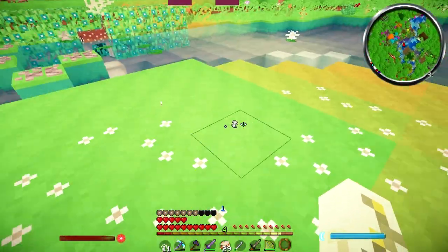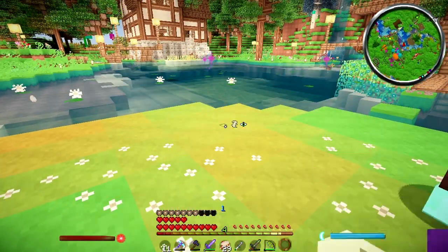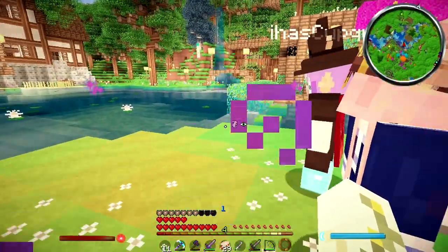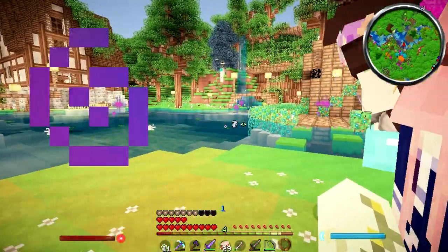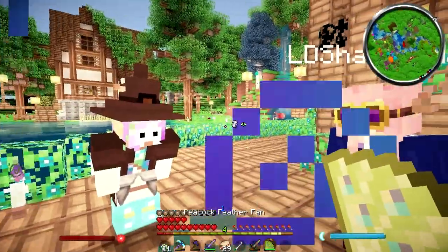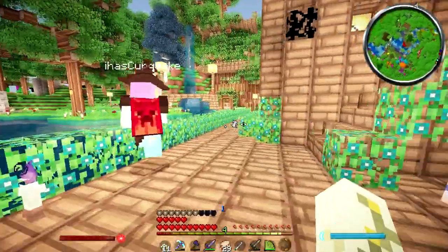You know what we should do now that we have all of the flowers and stuff spawning in the biomes? We could go search for flowers and finally make the flower crowns! Let's go to the pumpkin patch - let's pick out a pumpkin.